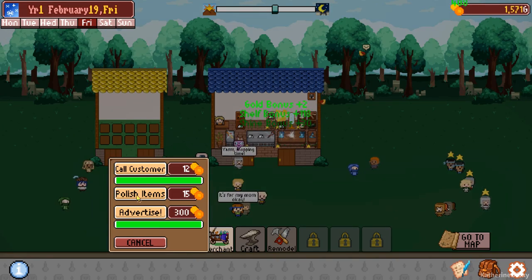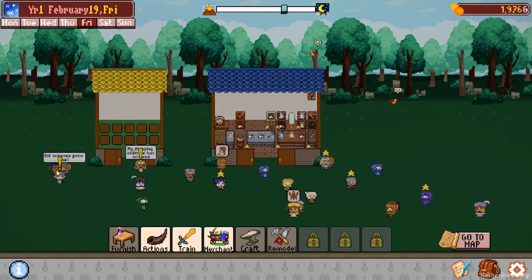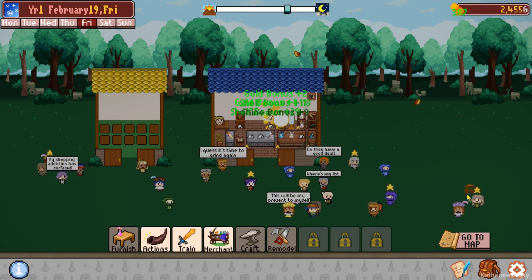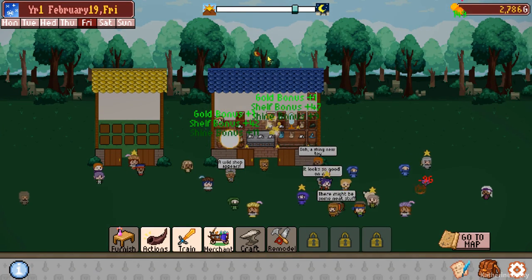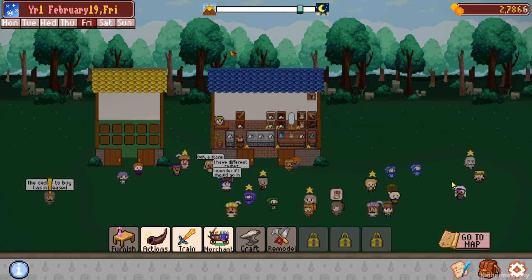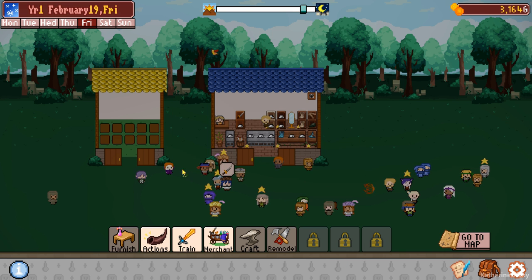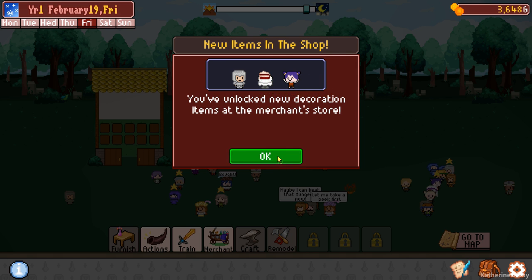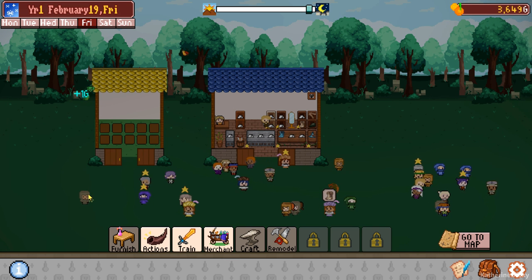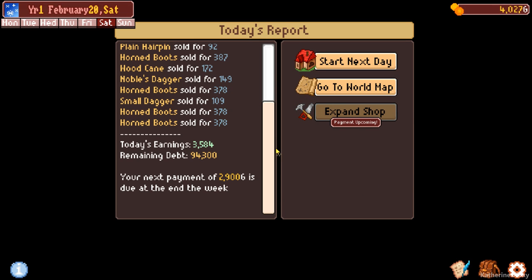Call another customer. I wanna sell everything - guys, get ready to buy everything. Monster drop silk cloth - now that is one fancy monster. New recipes - we got new decoration, new recipes with wool. And I have no source of wool at the moment. We made 3500, which is very nice.